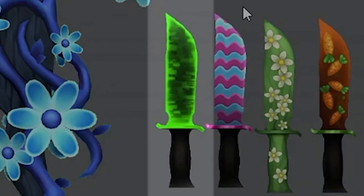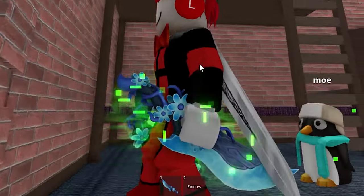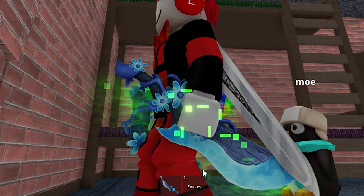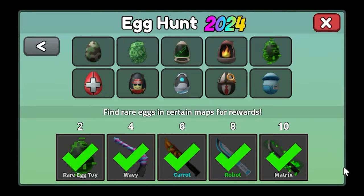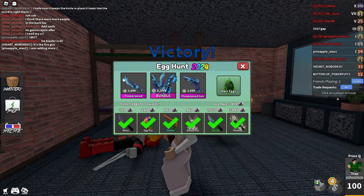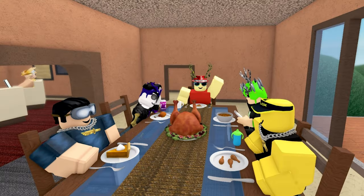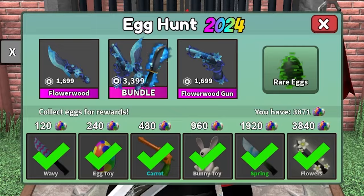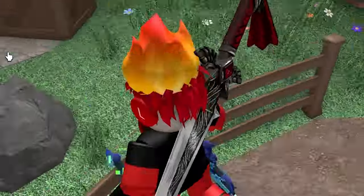There was also this matrix knife which would have been so cool — perfect for the matrix egg as well as the matrix effect that did release into the game. This could have been a really good item for collecting a lot of rare eggs, maybe even a legendary knife as the final reward if we had gotten 12 rare eggs. Fun fact: we did not get any legendary knives in this update, which is unusual since we usually always get legendary knives in updates besides Thanksgiving, which is a really small update.